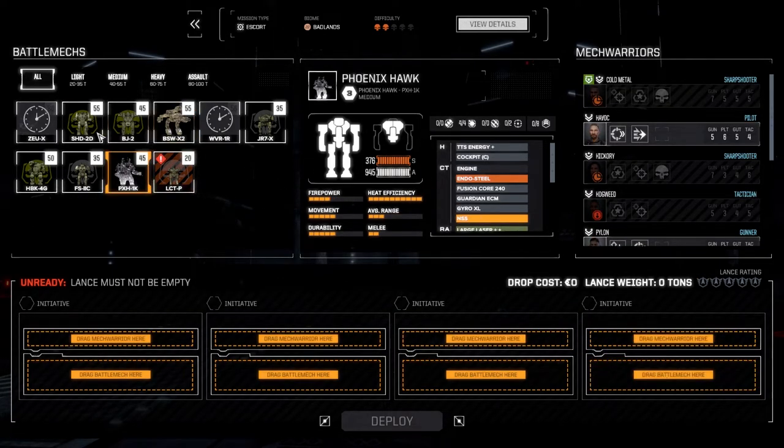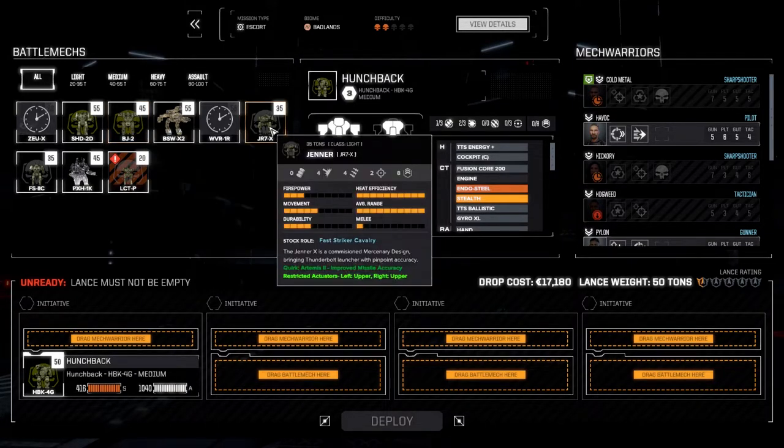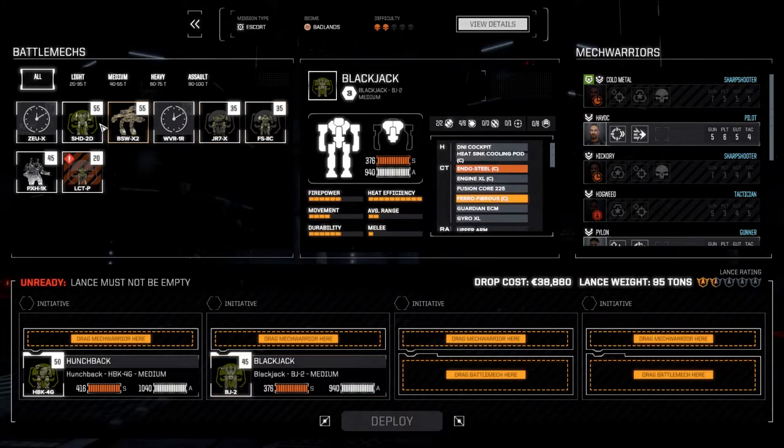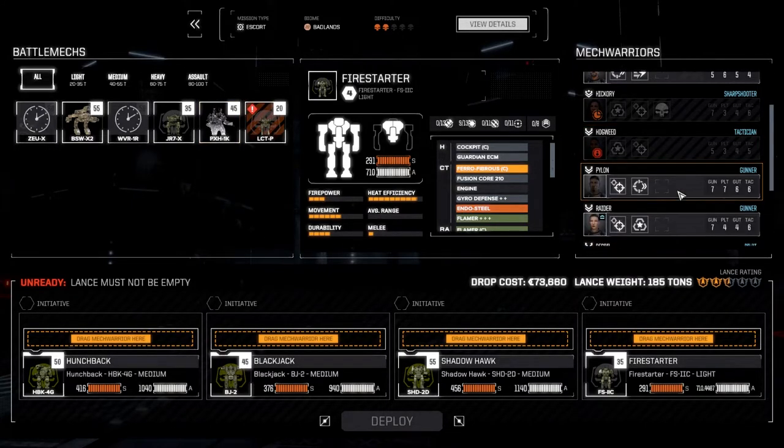Let's flush out the second lance. We've got the Shadowhawk up and running, so let's run with the Hunchback first. That's our melee mech, so for fire support — do we want the Blackjack or the Jenner? The Blackjack has mediums and machine guns, good for head hits, but the Jenner can stay at really long range and it's a little faster. We don't need faster, let's just be heavier. We'll put the Shadowhawk and Firestarter in.